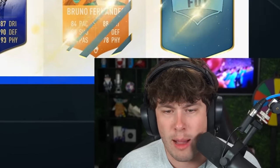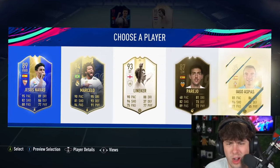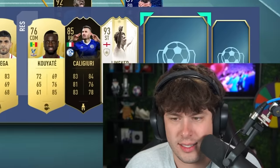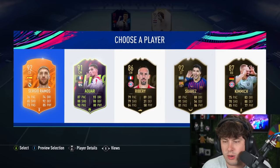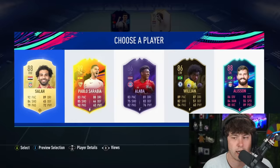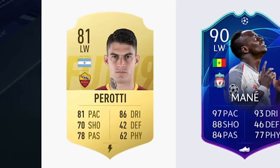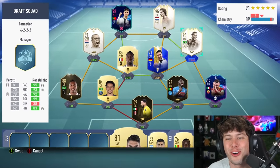Come on, Serie A! We just got a 91-rated Johan Cruyff. Unfortunately, we need to replace Johan Cruyff — there's no way he played in the Serie A. No one else in here plays in the Serie A. All these icons that don't play in the Serie A. My last chance to replace Johan Cruyff — we did get a Serie A player. I've got to take Peralti and play him over Cruyff.